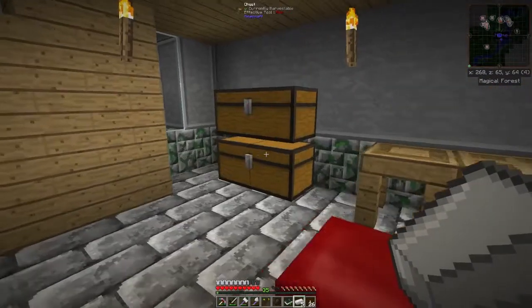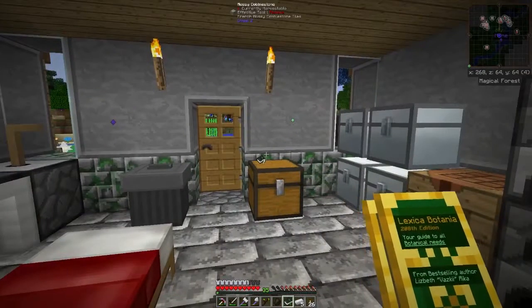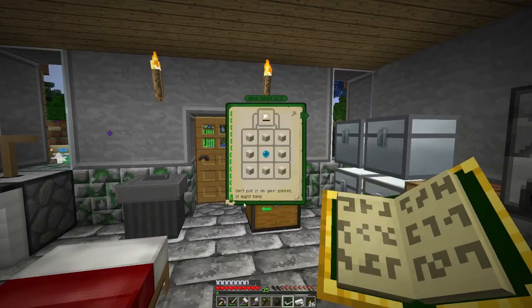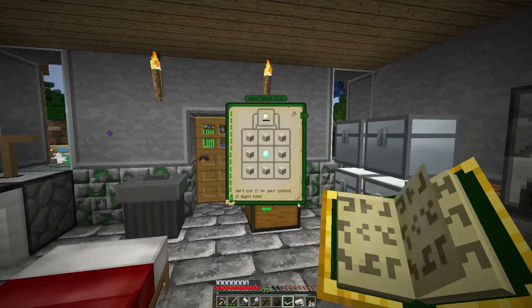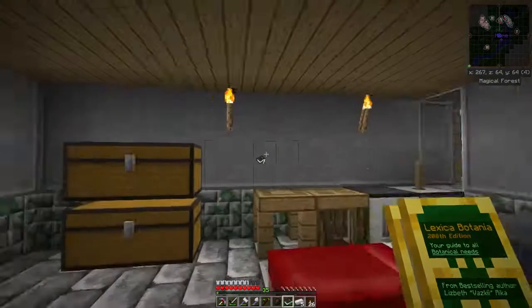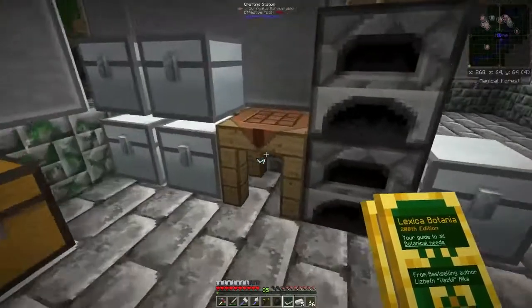What's cool about this mana steel armor is that if you have a mana tablet, it will use the mana from the tablet to protect you instead of using the durability of your armor. So as long as your tablet is filled up it's quite affordable — you need one diamond, and I have 18, so I can spare one. I'll need eight mana steel to make a mana tablet.